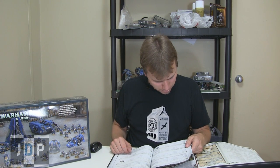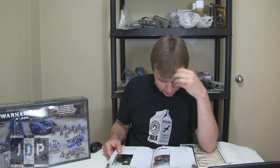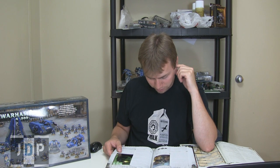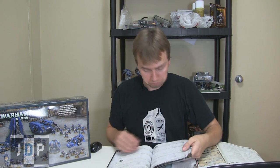Next up we have Chaplain Cassius. He used to be 125, he's gone up five points to 130 — still not bad. He's basically the same warrior as before. His Chapter Relic is Infernus: it is a bolter with hellfire rounds — 24 inch range, Strength 1, AP5, Rapid Fire, Mastercrafted, Poisoned 2+. So it doesn't matter if it's Strength 1 because it's Poisoned 2+. Or he has a flamer: Template, Strength 4, AP5, Assault 1, one use only. His Warlord trait is Angel of Death. Special rules: Chapter Tactics, Feel No Pain, Independent Character, Preferred Enemy against Tyranids — that makes sense because he hates Tyranids — and Zealot.